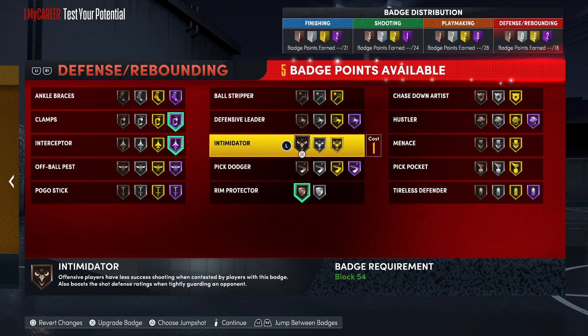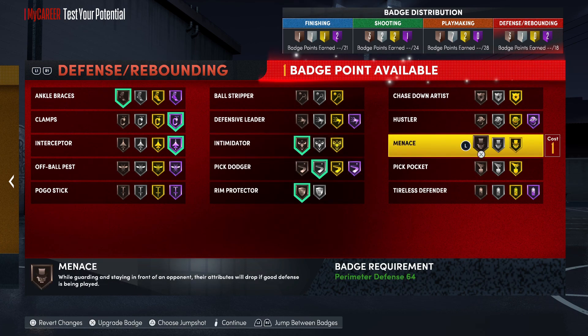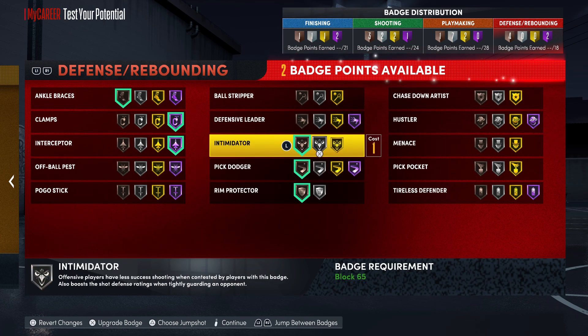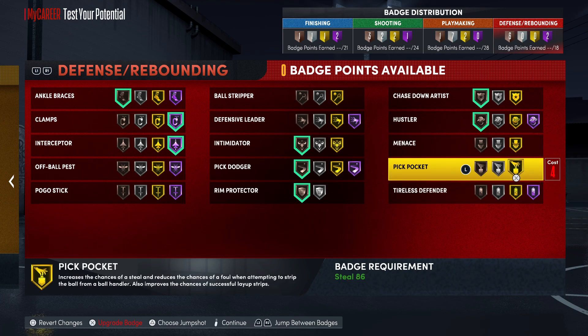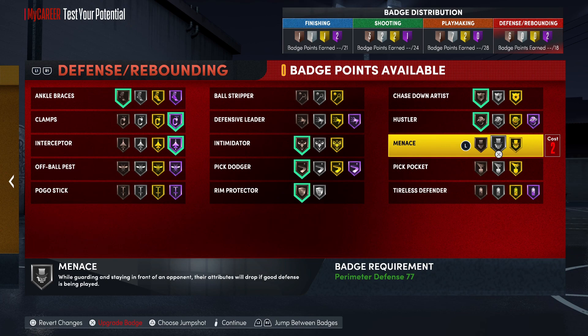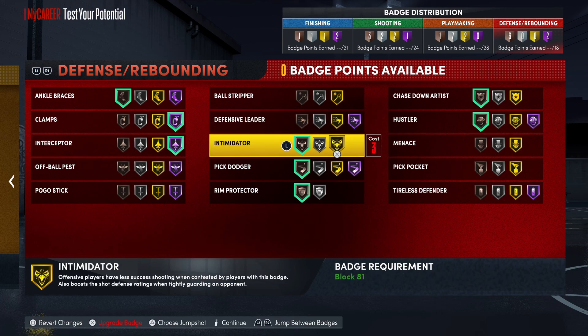For defensive badges, if you want to be more locked down and more straight two-way you can add more defensive badges. You could take off pickpocket, but at the same time pickpocket is actually a good badge. You might want to go for a few more defensive badge points — put on ankle braces, intimidator, pig dodger, chase down, menace. Add a point for menace and pickpocket, that's four points. There's really some heat — I just put seven or eight extra badges on my six five.